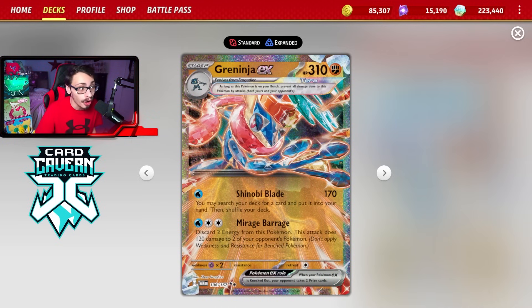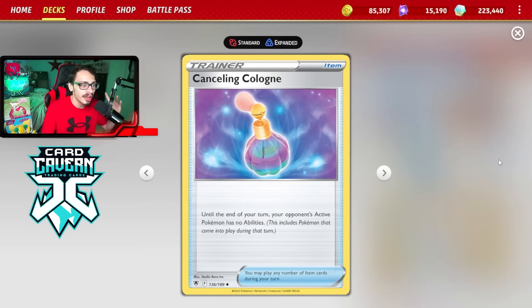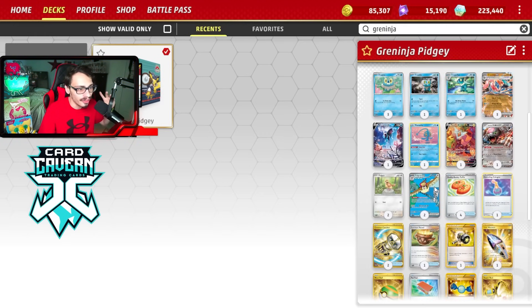This lets you pull off some really big combos, especially with Greninja's second attack Mirage Barrage — one of the best attack names in the world — allowing you to, for a water and a double colorless, discard two energy from this Pokemon and do 120 damage to two of your opponent's Pokemon. You can discard the Double Turbo Energy attached and snipe Pokemon for 120. Your opponent might bench a Manaphy to block the sniping, but because you're using Shinobi Blade and Pidgeot, you can easily pull off the Cancelling Cologne gust play.